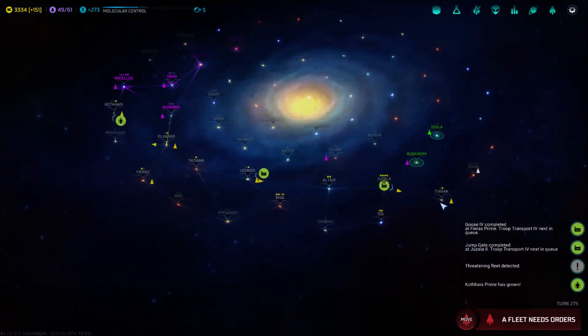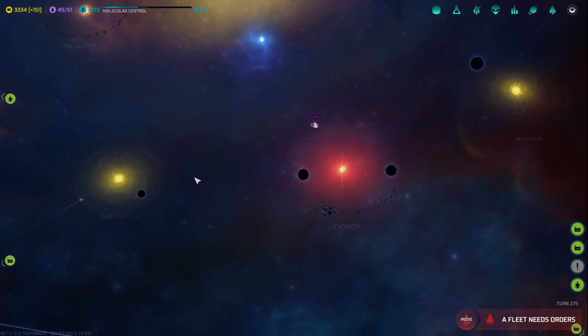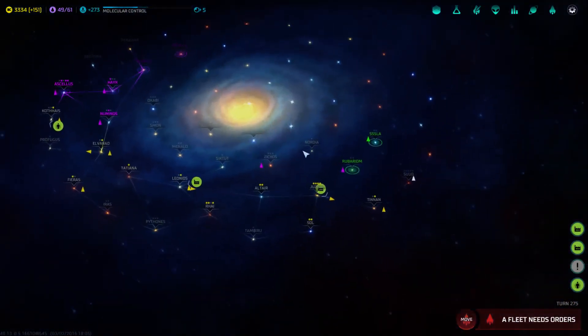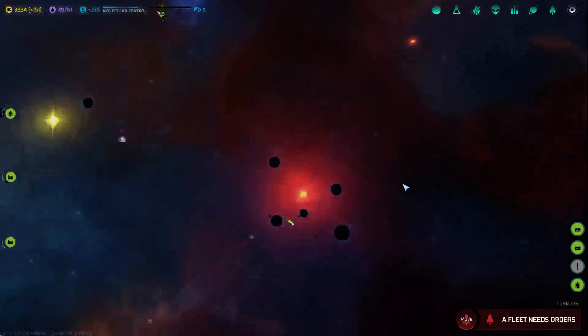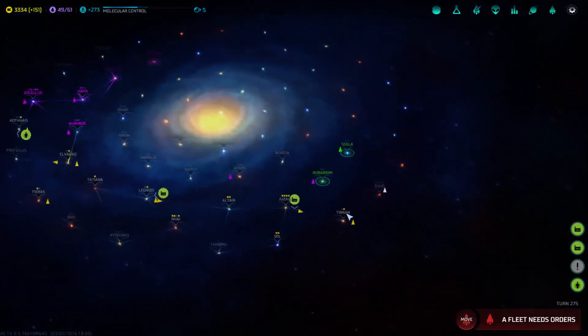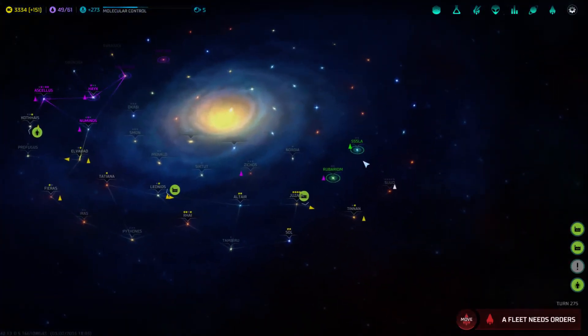I'm going to start focusing on building things for the other side over here. We can start flying this way, loading up at Tynan. I can go from here and then jump over this way to Rubarium. We should be able to take the Saka really easily. The Bulrathi have got to be over here — they have so much space but I don't know why they're so terrible. Anyway, thank you for watching — I'll see you next time.